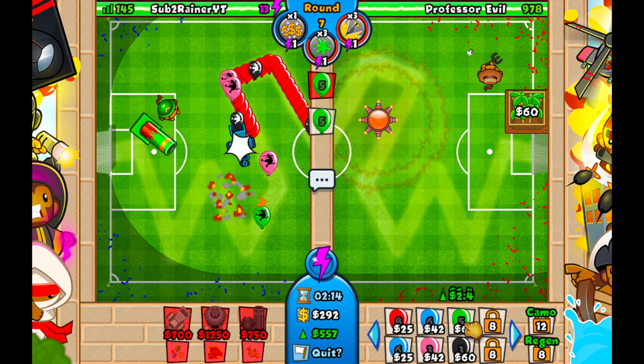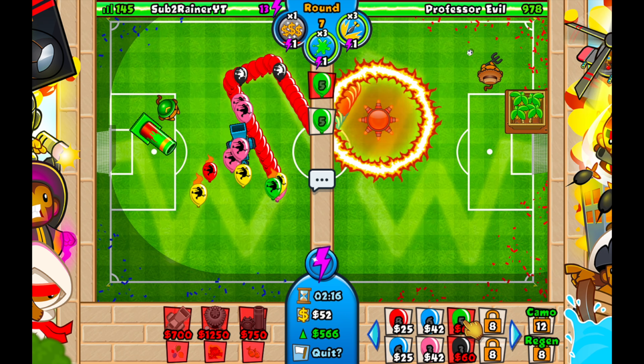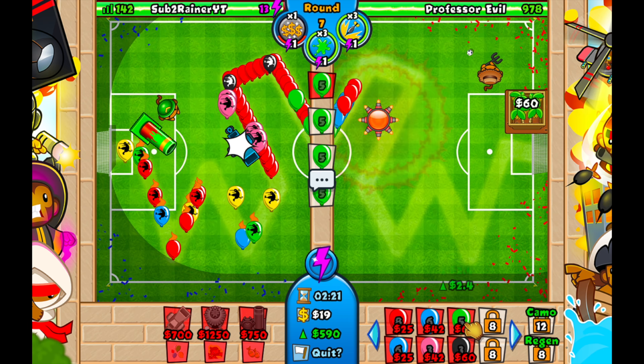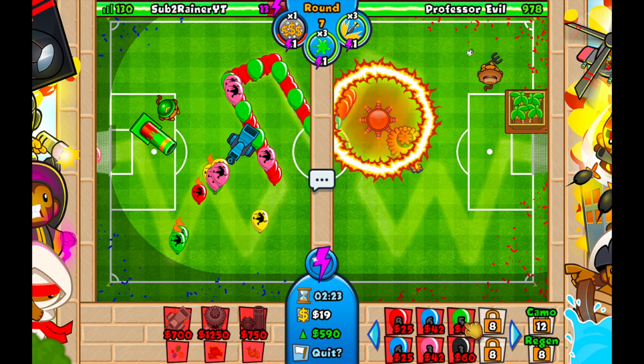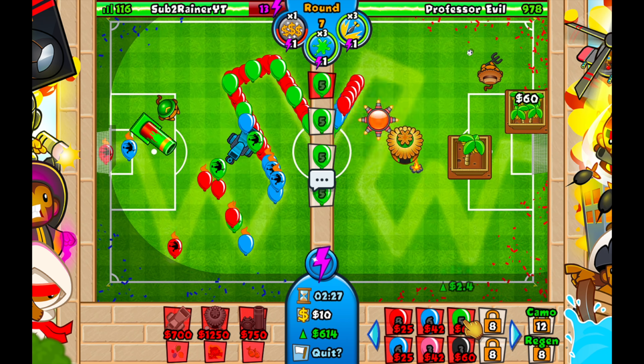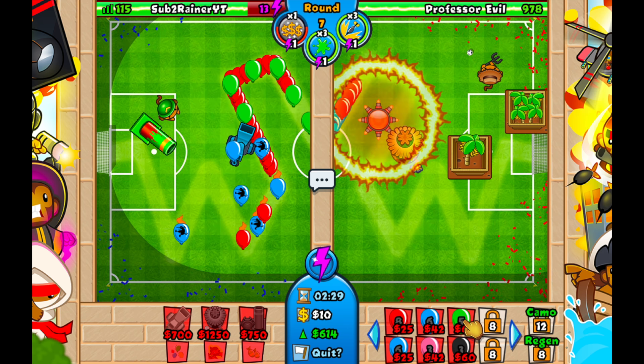We're going to use our second super eco boost on round seven. We have a balloon chipper on strong, and to defend against these blacks, we're going to get up our mortar burn upgrade. The burn effect of the mortar is going to apply to all the bloons at the bottom, and it's going to be good.